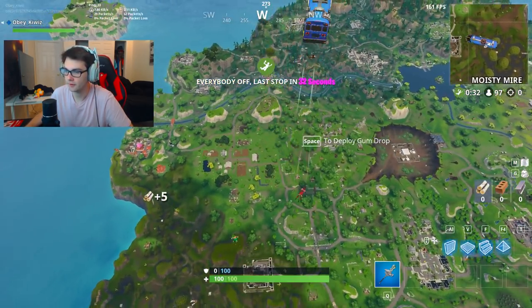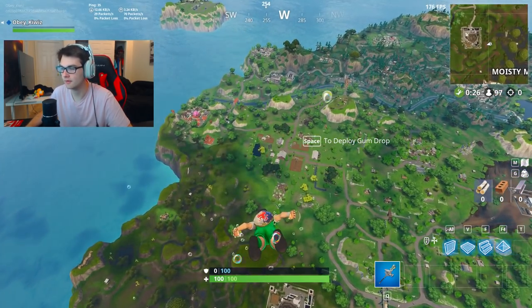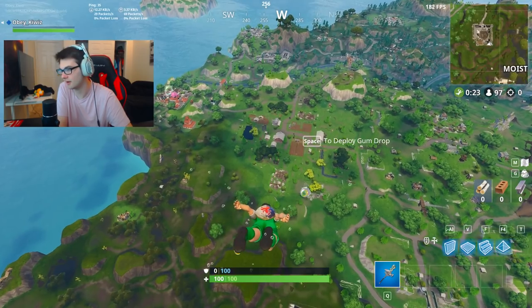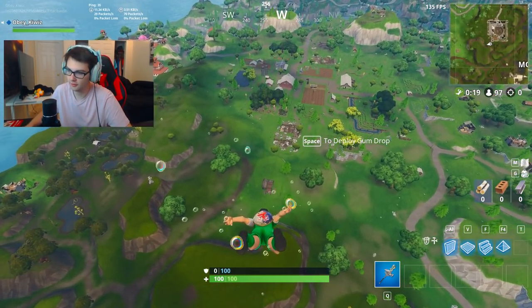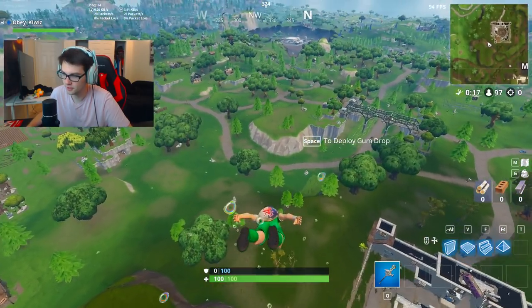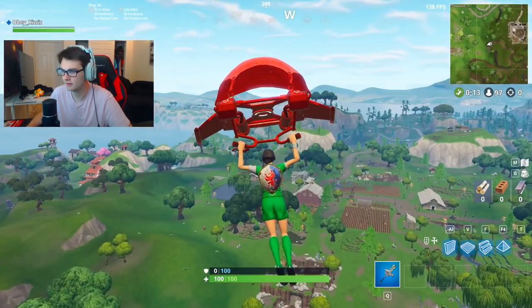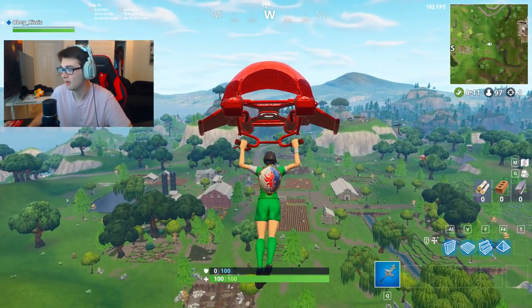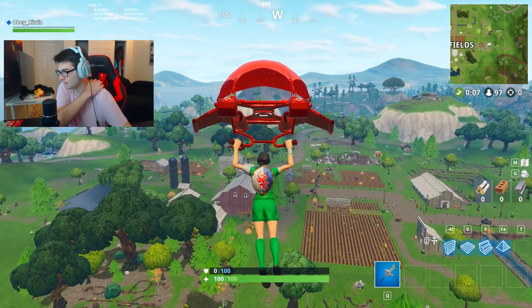All right, looks like we're going Fatal Fields. I actually switched up my skin — I did one of the soccer skins and put a green outfit on, because it kind of reminds me of Link from Legend of Zelda. I have the Hylian shield, which is actually the royal shield in this game. So it kind of looks like Young Link, kind of in a way. I like it.